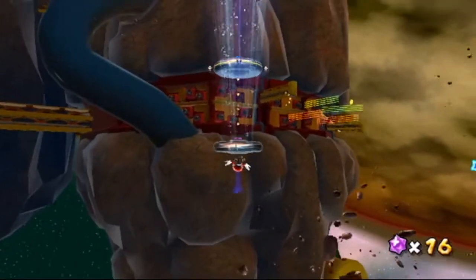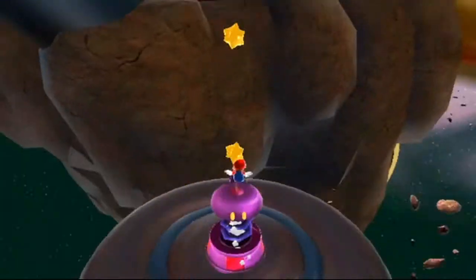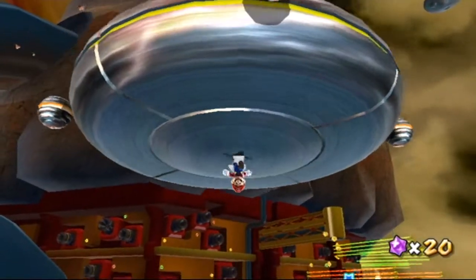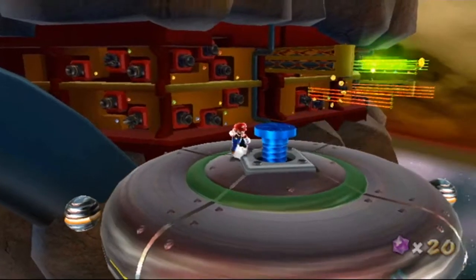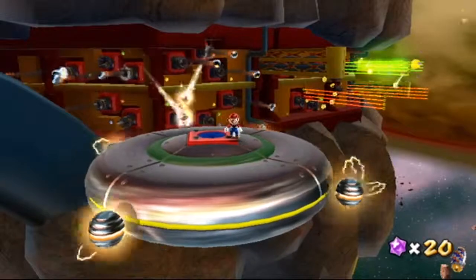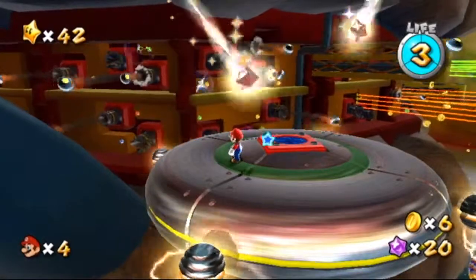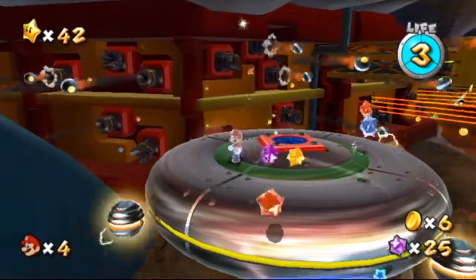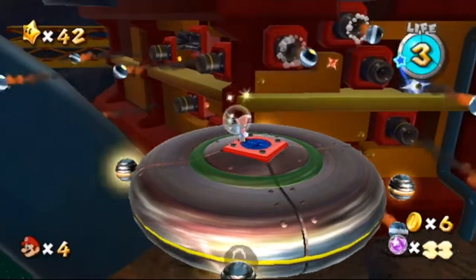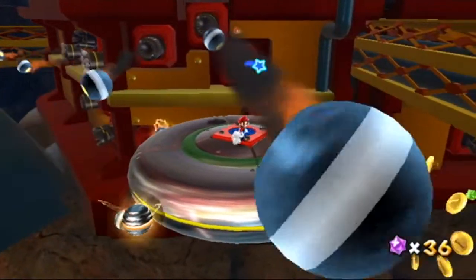Go into the launch tower. Okay, gotta twist this. Now this is the fun part — try not to get hit. Starbits glory. I'll just pay attention to what's going to be hit at me, or thrown at me, or launched at me.